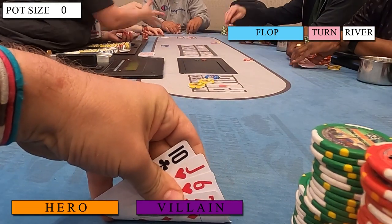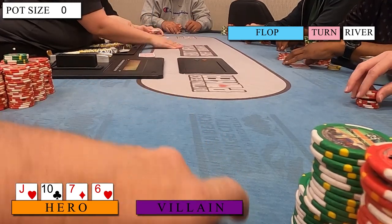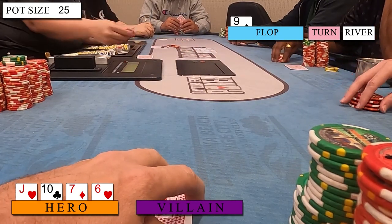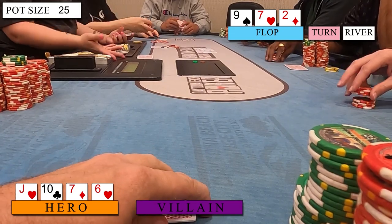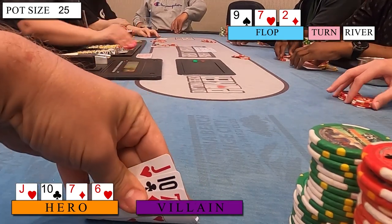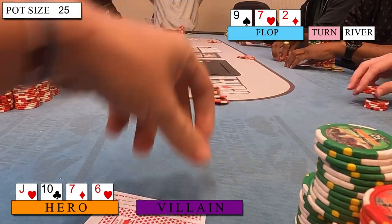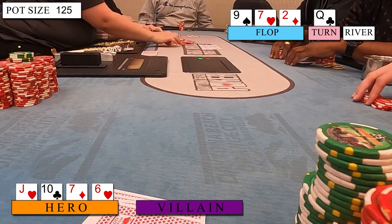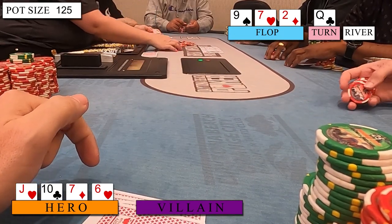In the last hand of the vlog, I look down at Jack of Hearts, Ten of Clubs, Seven of Diamonds, Six of Hearts, and limp in. This is usually a fold pre-flop, but I'm feeling good and want to see some flops. With $25 in, we see the flop of Nine of Spades, Seven of Hearts, Two of Diamonds five ways. I flopped a gutter to the nut straight and a pair, but I'm not loving this hand, and check with the field to the button who bets $25. Two other players end up calling, and I reluctantly make the call as well, getting good implied odds to hit this gutterball. The turn brings the Queen of Clubs, which isn't the card that we want to see. I check and fold — thankfully, the button checks back as well.